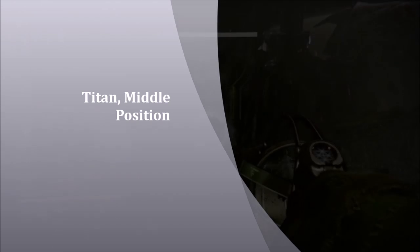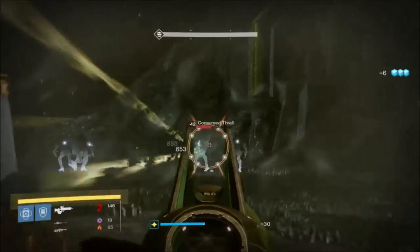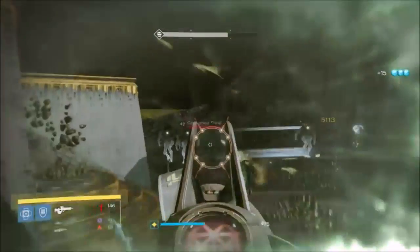This is a tutorial on how to complete the Oryx hard mode challenge. We're going to start with the Titan perspective — two Titans, one with Weapons of Light and the other with Blessings of Light, both with Bastion activated. In the beginning we're going to kill the adds in the front, waiting for the knights to spawn.